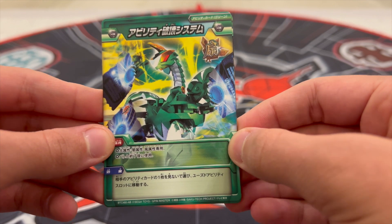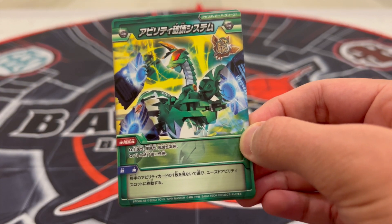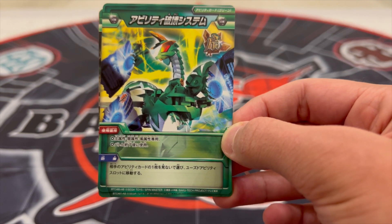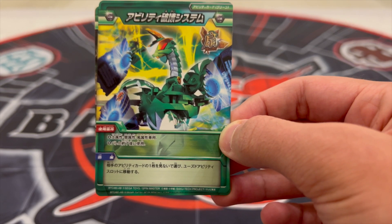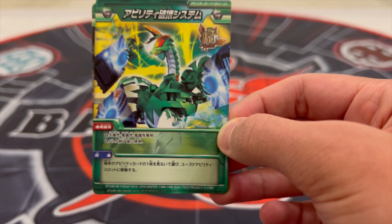Now on to the green ability. This first green ability features a picture of Windmill with ability cards around it. The effect is: play after the battle is over with a Subterra, Ventus, or Darkus Bakugan — choose one of your opponent's ability cards in their unused pile and move it to their used pile.